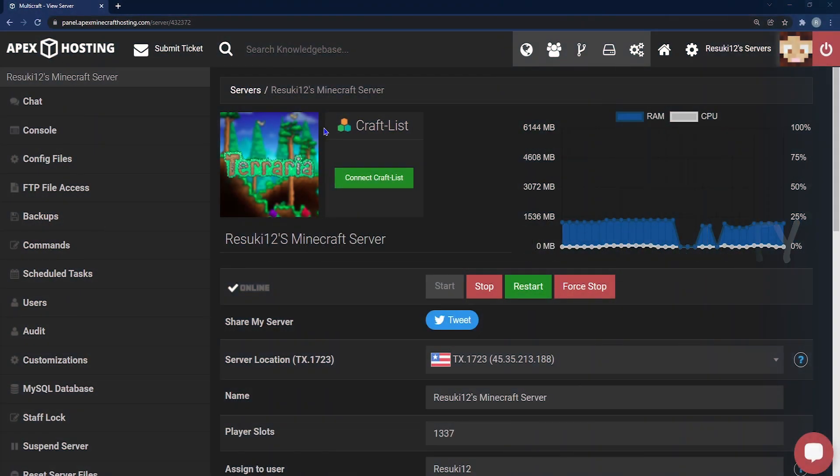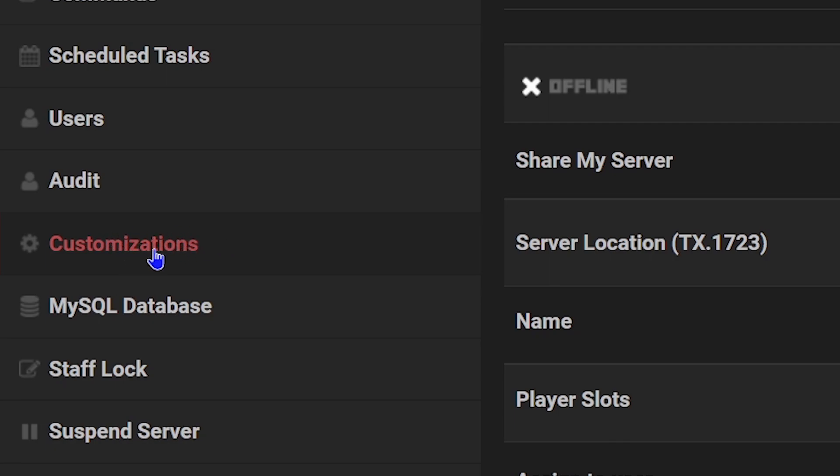To change your difficulty, the first thing you'll need to do is head to your Apex panel and make sure that you're running the game mode of Terraria. From there, you're going to stop your server with the red stop button. Once it's offline, you're going to go to the left-hand side where you see Customizations next to the gear, and select that.